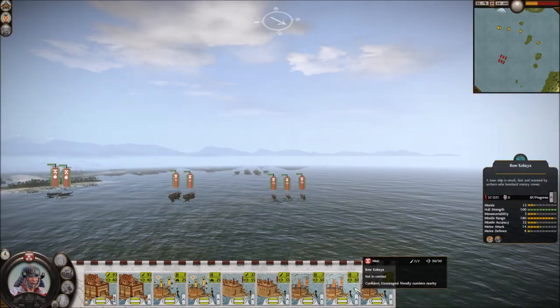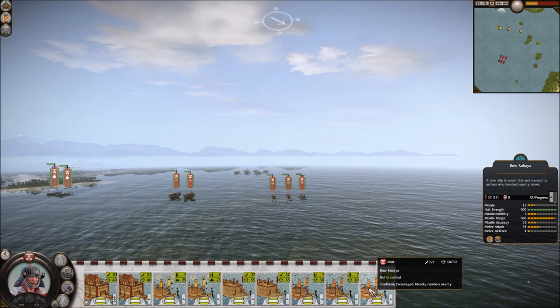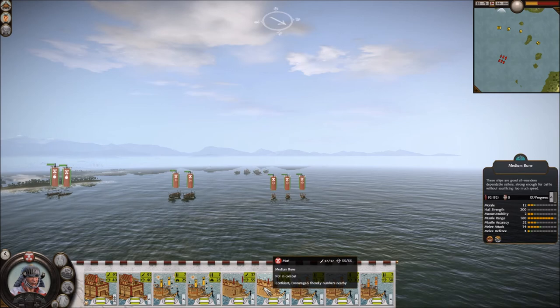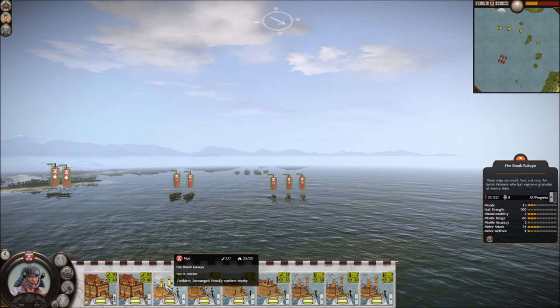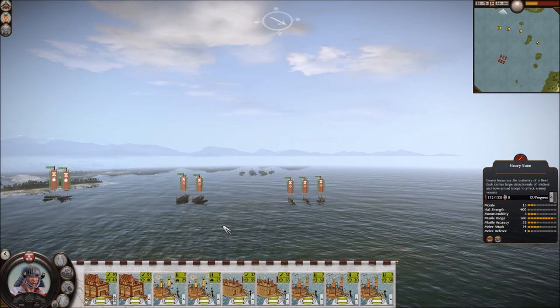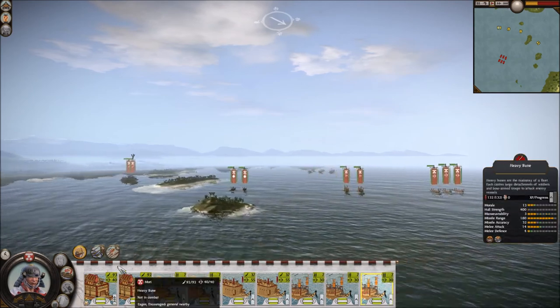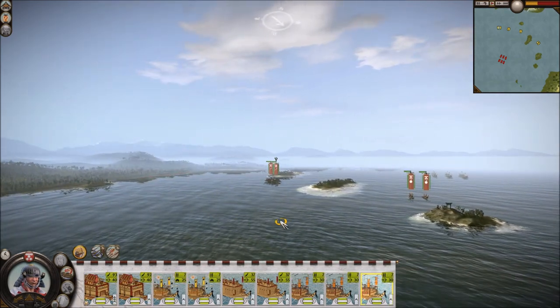We've got three ships that can use fire arrows, two medium bunes, two fire bombs, and two heavy bunes. Looking at the map, we're going to try and use some of these islands as a choke point.